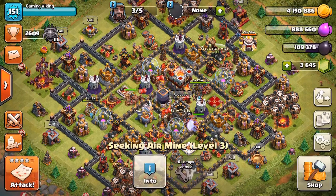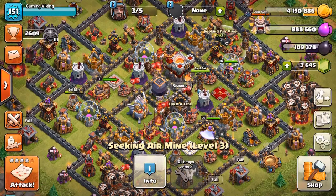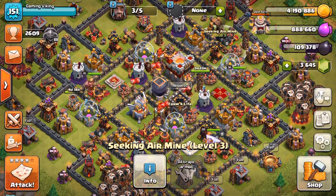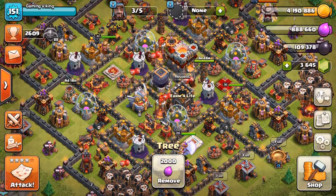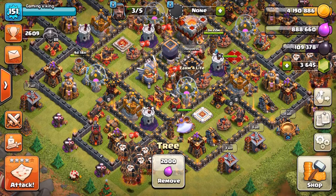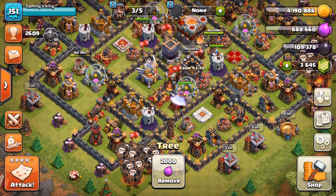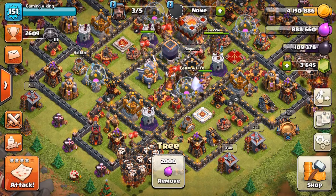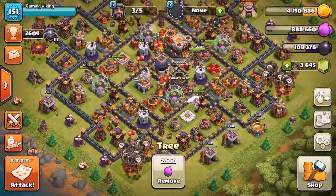I believe I was like Town Hall 10 when I made my last Clash of Clans video, and now we are Town Hall 11 and we've done quite a bit of progress. We're like halfway through maxing Town Hall 11. We got a level 41 King and a level 36 Queen. We also got the Grand Warden at level 20, which is the max level. I kept the Grand Warden upgrading the entire time since I first got to Town Hall 11, and I left it for a few raids until it was maxed.